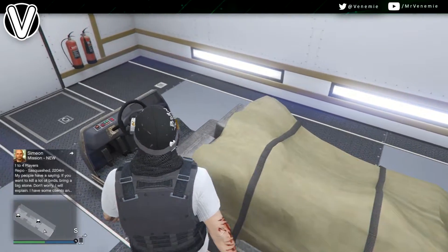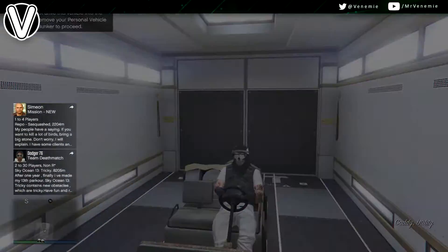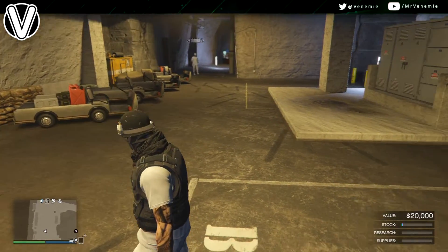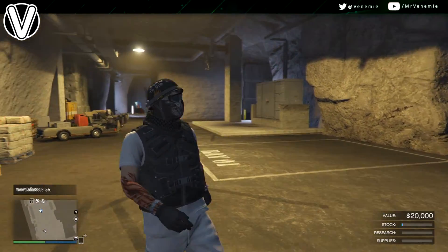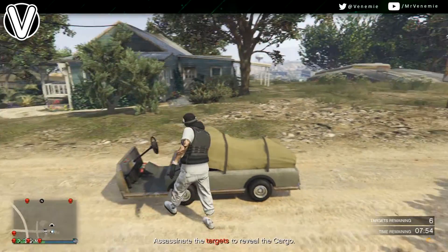There is one thing to note quickly: you can't actually physically drive it out the back of your MOC — you'll just be on foot. The only way you can actually drive it out in GTA is either by requesting it via the Interaction Menu over your MOC, or you could call your mechanic and have it delivered that way. It's entirely up to you.